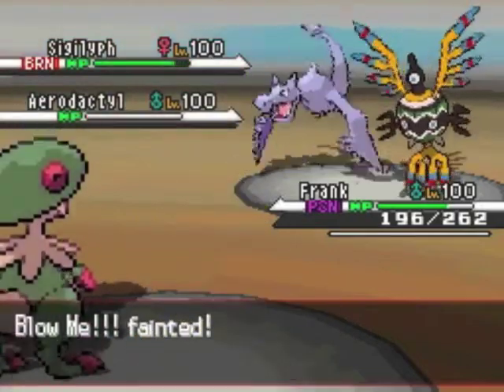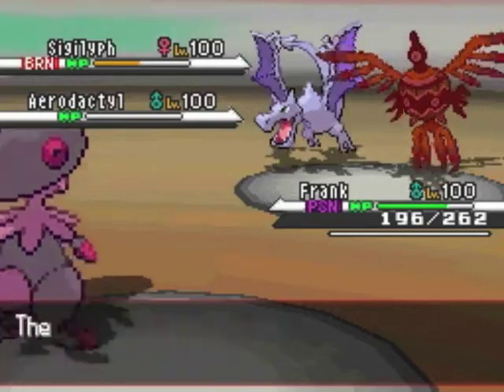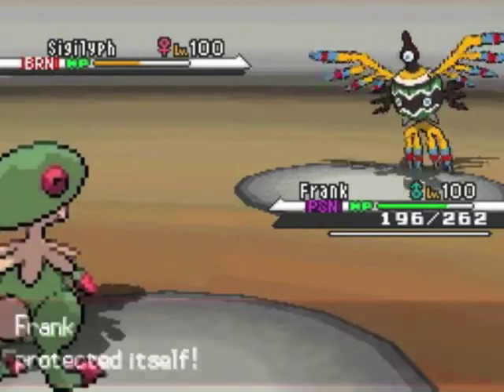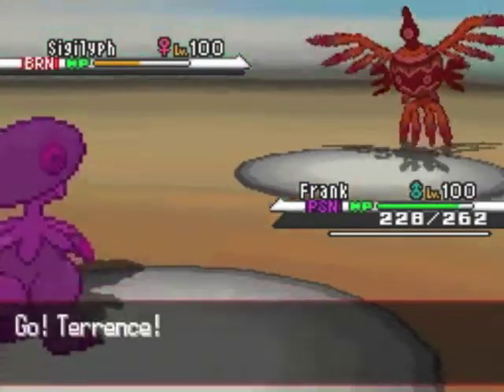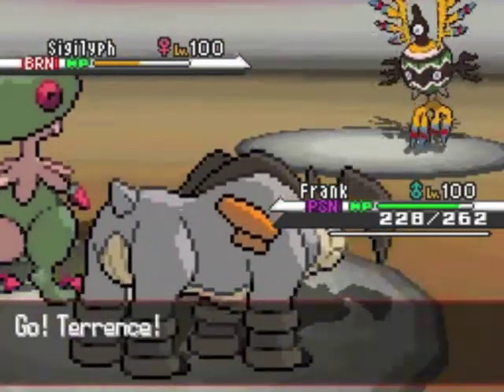I know it would definitely knock out his Aerodactyl because he has very little HP left, but as you can see, unfortunately his Sigilyph is pretty bulky and he survives, which sucks. Luckily, I went for Protect to protect myself from the Explosion, so his Stored Power did nothing to me. I still have Tailwind up.